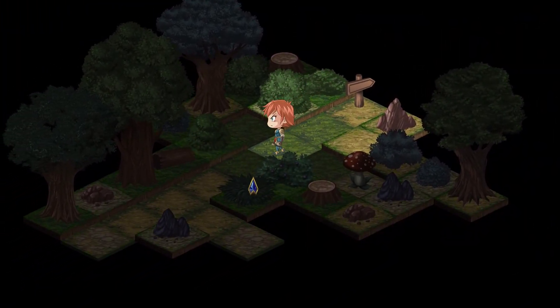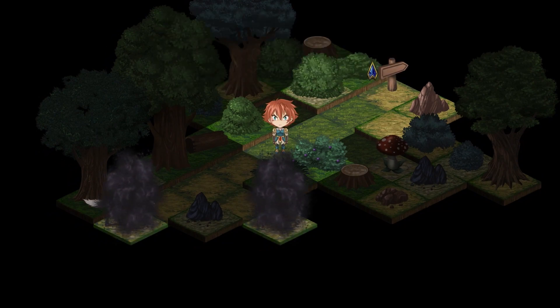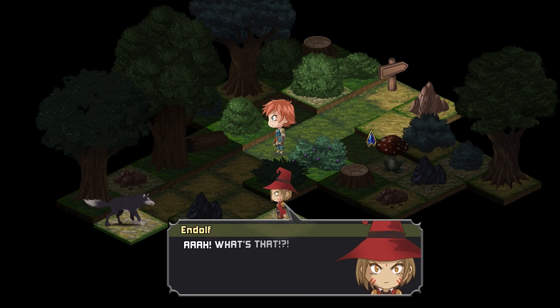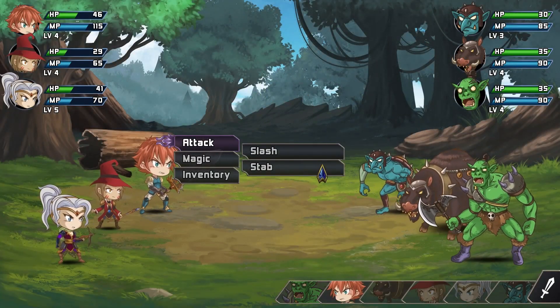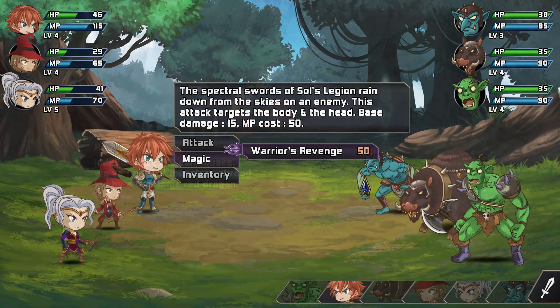In Drakemire, you'll take on the role of Brutus, an unofficial knight who has been thrown into a quest of epic proportions. While gathering mushrooms for his grandfather one day, Brutus soon finds that numerous monsters now roam the lands, and that's not even the strangest thing that happens. While exploring, he also comes across an amnesic wizard named Endolf. With the aid of the archer Sophronia, they decide to head north in hopes of finding someone that can restore Endolf's memory.